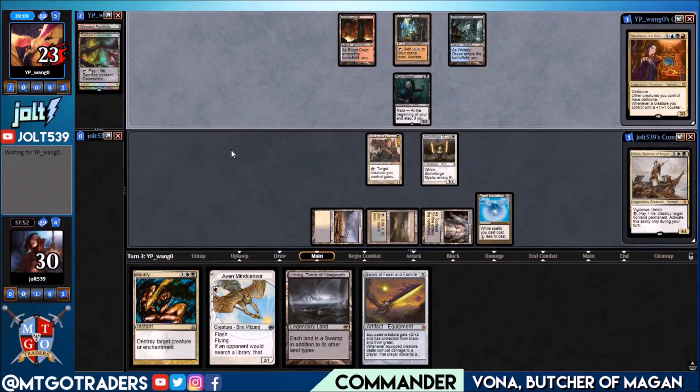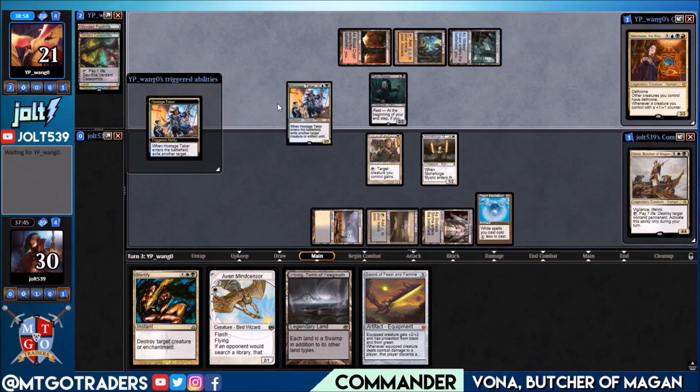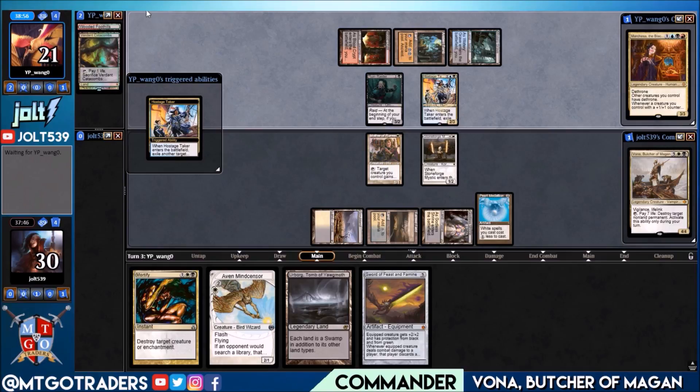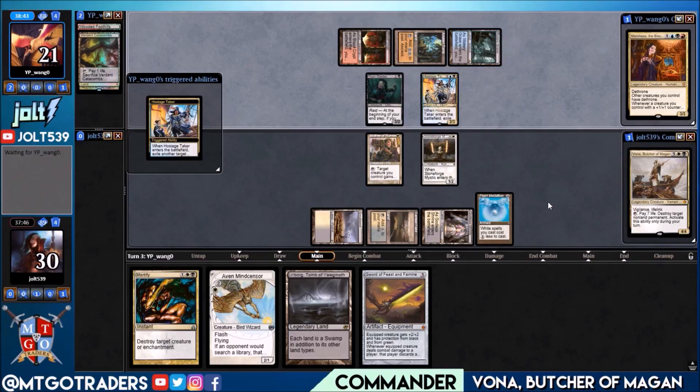Opponent cracks Verdant Catacombs — they're going for Hostage Taker. Sorry about that pause, I felt like I was going to sneeze. Either way, we have Mother of Runes to give her protection, so we're going to be okay underneath Hostage Taker — they won't really be able to steal anything. It exiles target creature or artifact.